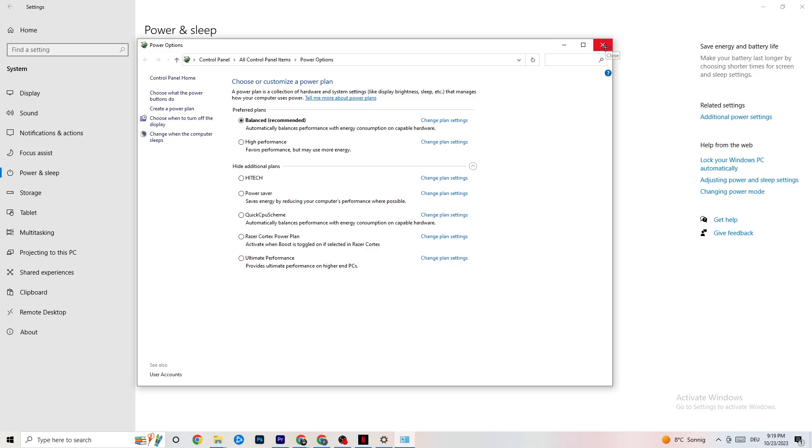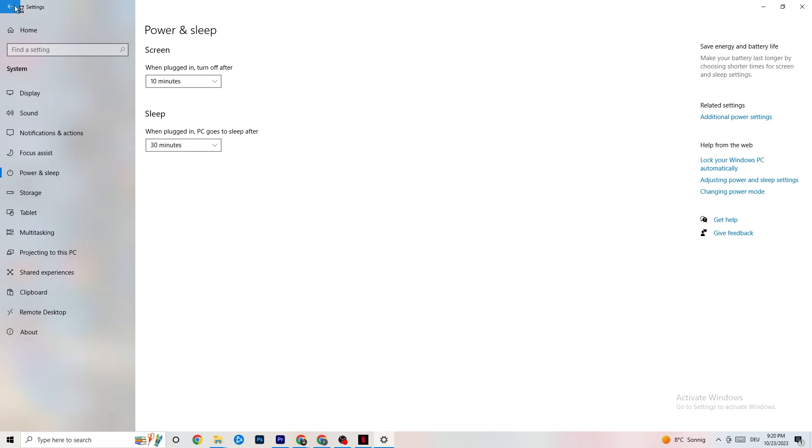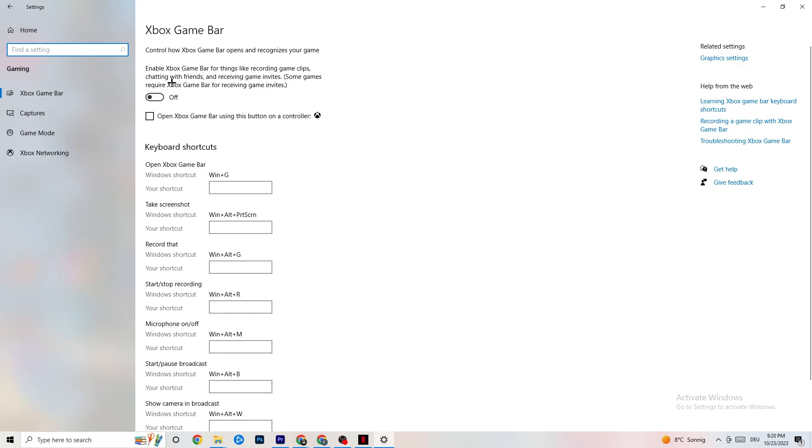Next, go to the top of Settings, hit Gaming, and you'll see the Xbox Game Bar. I've turned this off and I want you to turn it off too, because the Xbox Game Bar sucks a lot of performance. If it's running in the background all the time it will cause your game to freeze, especially on low-end PCs, and cause FPS drops.